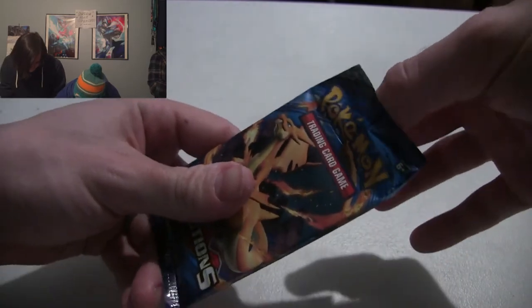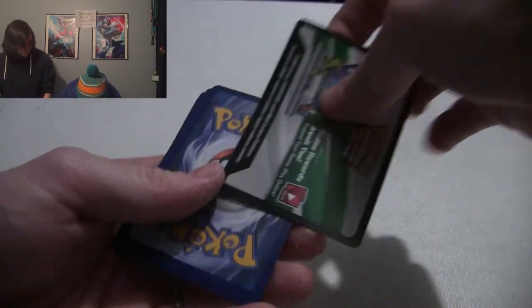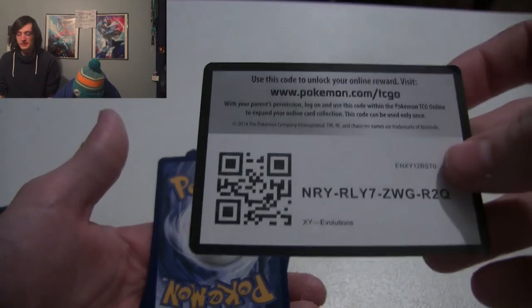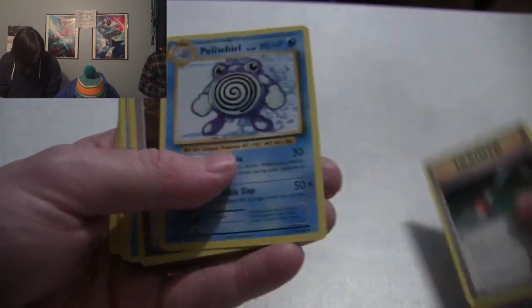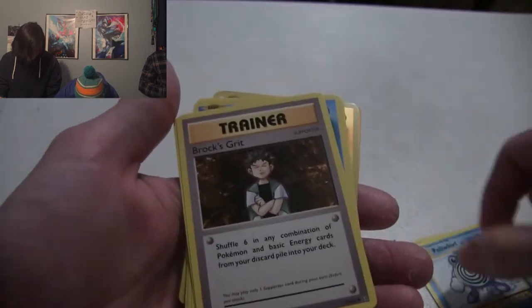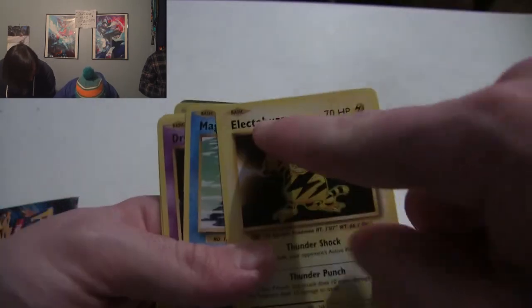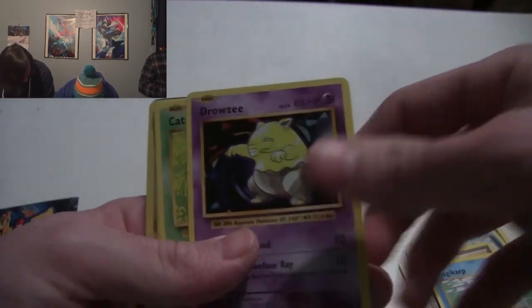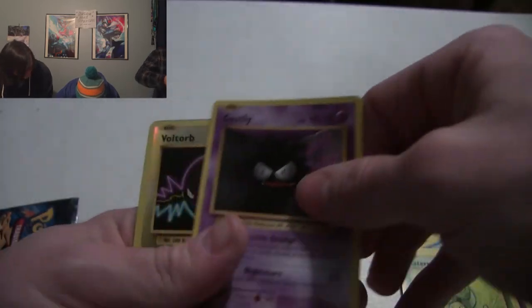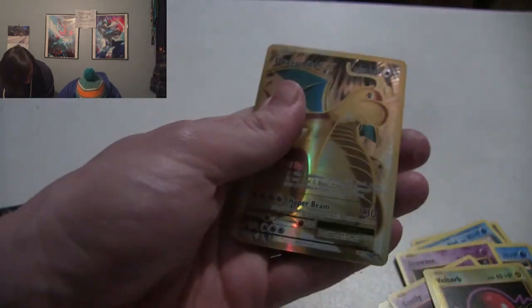Jimmy's on his last classic pack, then we all move on to our special packs - whatever they call these nowadays. There's also a pile of foils over here. Electabuzz - oh sorry, I shouldn't have said it. Is my rare the one on the bottom? Maintenance, another Poliwhirl, Brock's Grit again. Electabuzz, that's pretty dope - why is it a basic? Drowsy, Magikarp, Caterpie. Oh my god, a full art card! Putting that one on eBay.